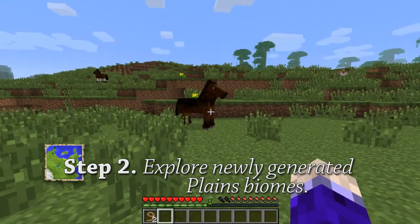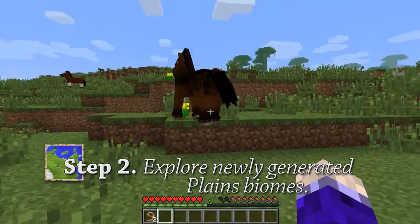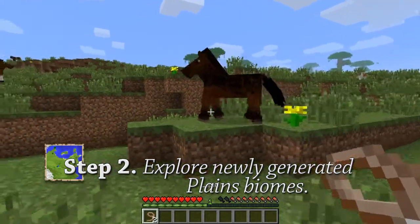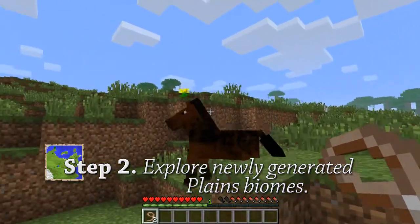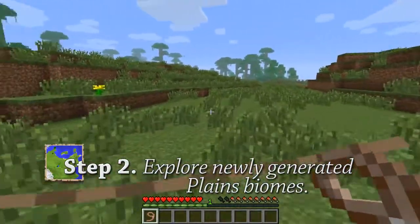It might take you a long time to find them, but once you do, here's a couple of wild horses. You can take these horses — they're wild — and you can hook up a lead to them, guide them around, walk them around, but they're still wild.